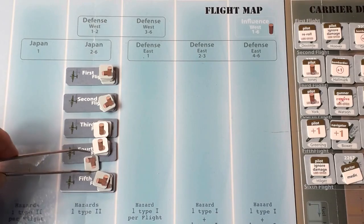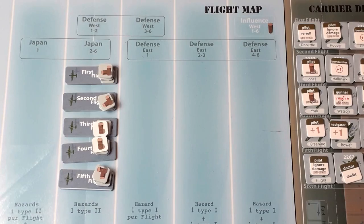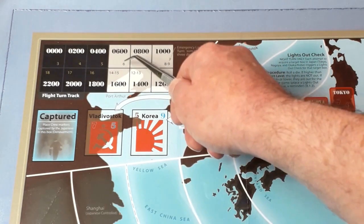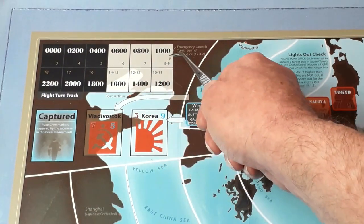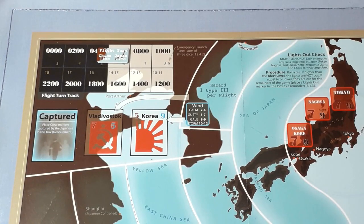Each flight gets eight fuel except the two with botched takeoffs which only get seven. The amount of fuel you start with when you do the full scenario depends on what happens in the planning stage — you might not start with as many. The last thing to do is place the flight turn marker. Because it was a planned launch we can place it anywhere we like. For an emergency launch there are numbers on the board — you'd throw three dice, get the total, and look at the corresponding number for your start time. But as we had a planned launch, we'll place it easily. And that's it — you're now ready for the flight turn.